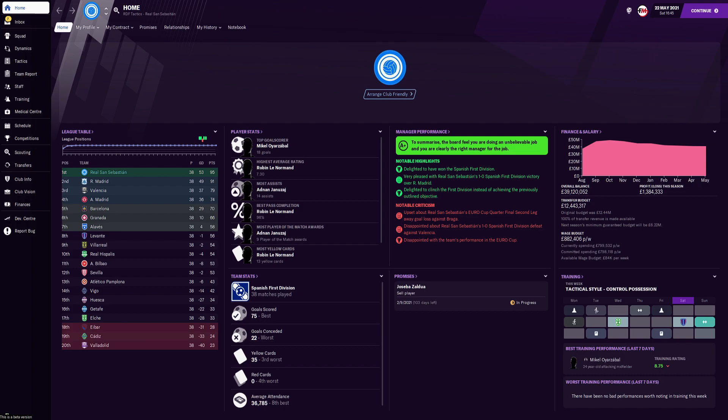Let's get into it. The tactic we are creating is a 4-1-4-1 by Imanol Alguacil over at Real Sociedad.